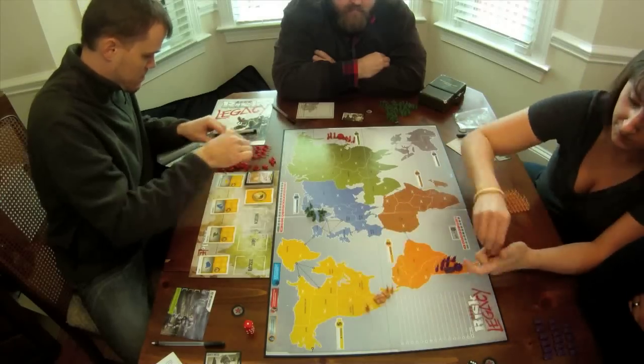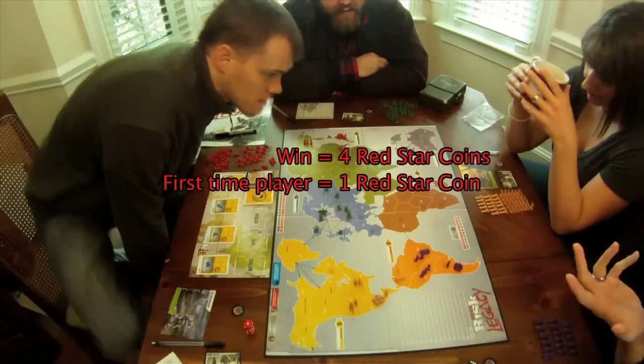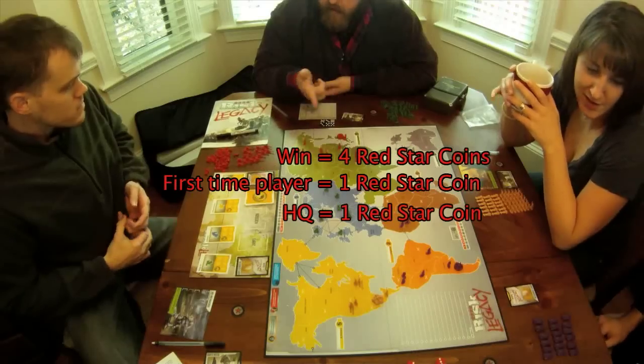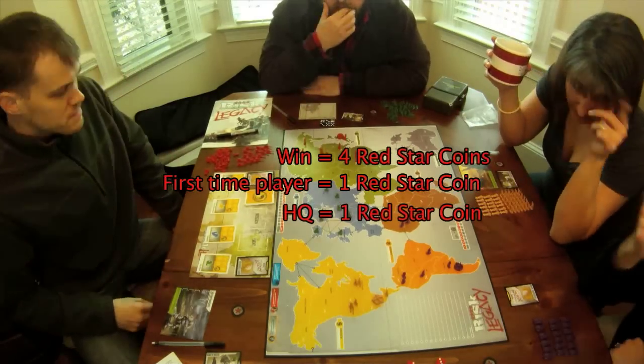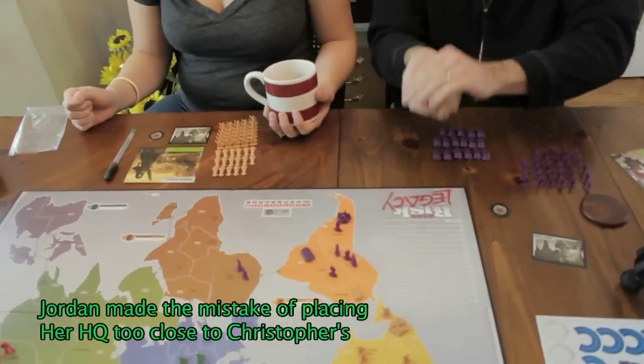In order to beat the other players, you have to collect four red star coins. You each start off with one red star coin if it's your first time playing the game. Your HQ also counts as a red star coin, giving you a total of two at the beginning. So if you lose any though, you'll go down.